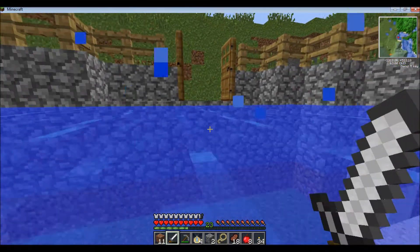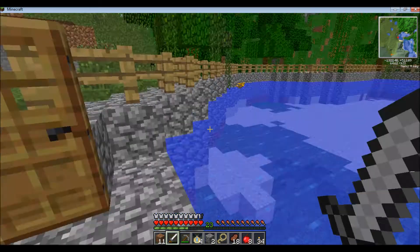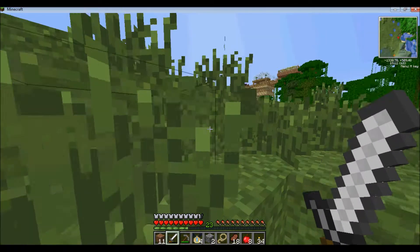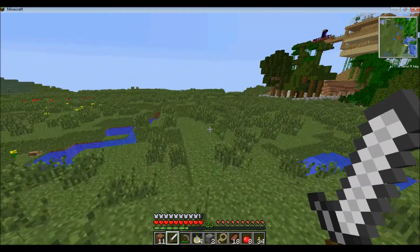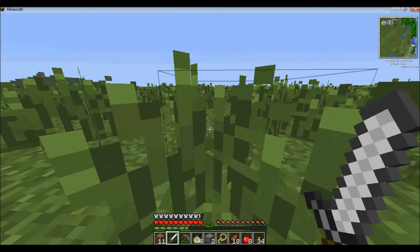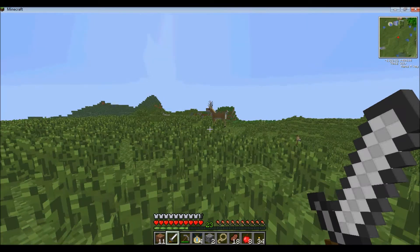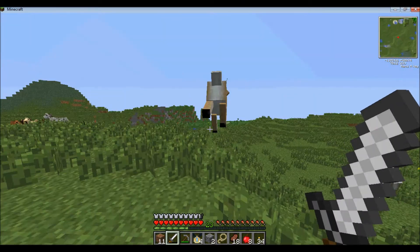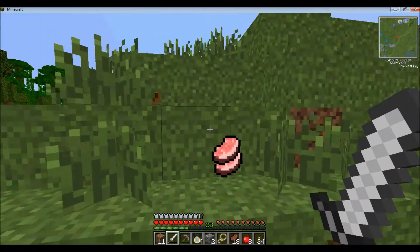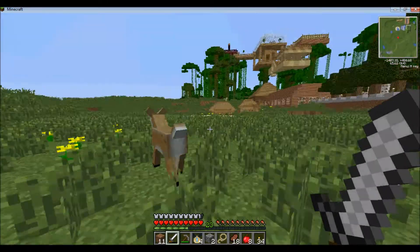All I know is I probably need some slime, and I don't have it. Oh, jellyfish dropped slime. Need to find some more jellyfish. On the hunt for slime. One nice thing about having Mo' Creatures is you can get all sorts of resources that you can't normally get from some of the Mo' Creatures animals, like porkchop from deer and raw fish from bears.